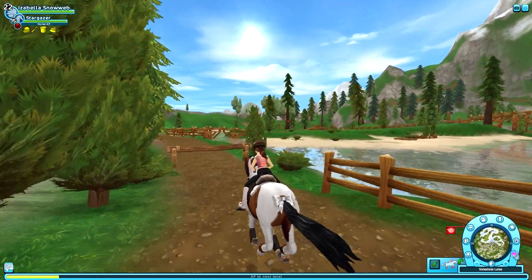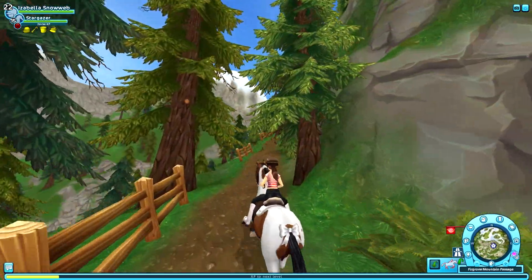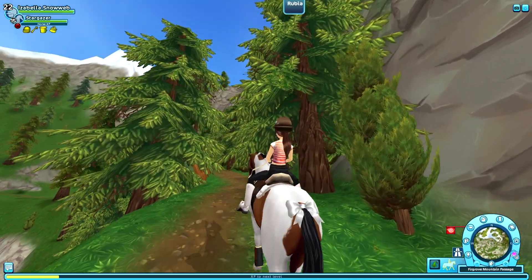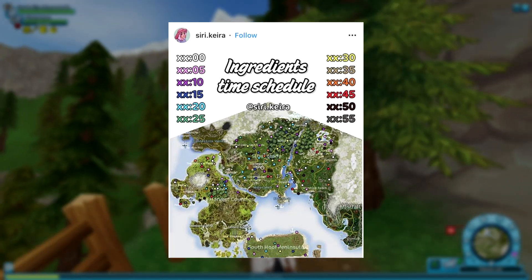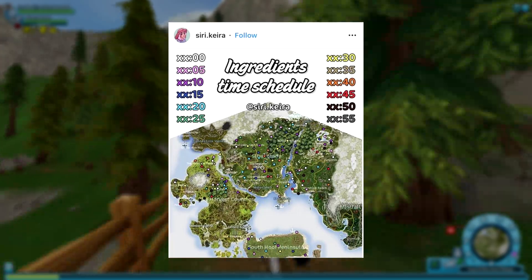We are now going to go up through the mountain passage. These plants over here, especially rubia — one of which is here — do take a long time before they appear, so again, wait a long enough time. I'm going to put the time schedule for the ingredients on screen right now, so you know how long it takes for every ingredient to appear.